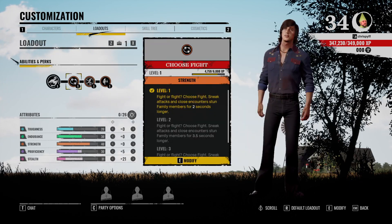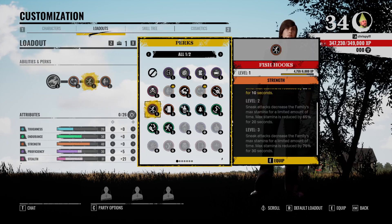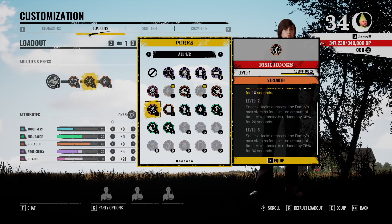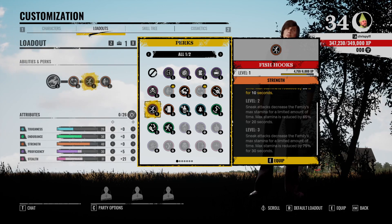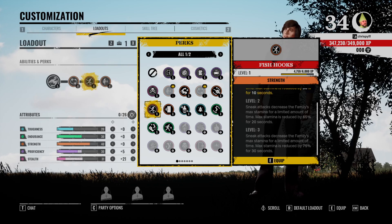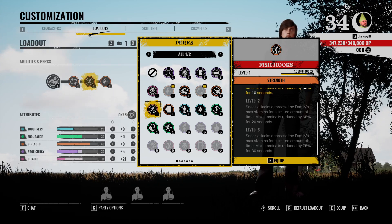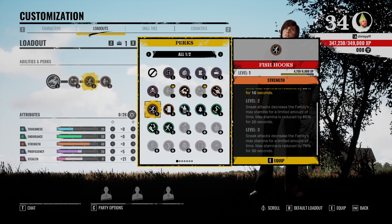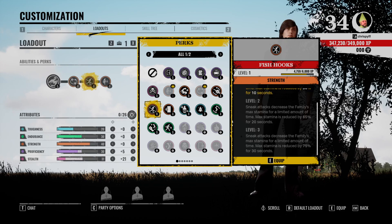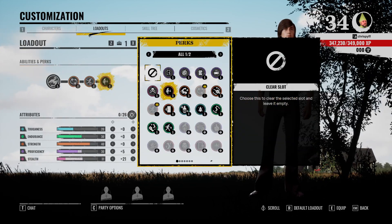The next one I've chosen is Fish Hooks. It's an interesting one because it rewards you for sneak attacking family members. At level three, it decreases their max stamina by 75% for 30 seconds — that's huge. That means Bubbas can't really chase you, and even Hitchhikers have 75% less stamina to chase you after you knock them down or sneak attack them.